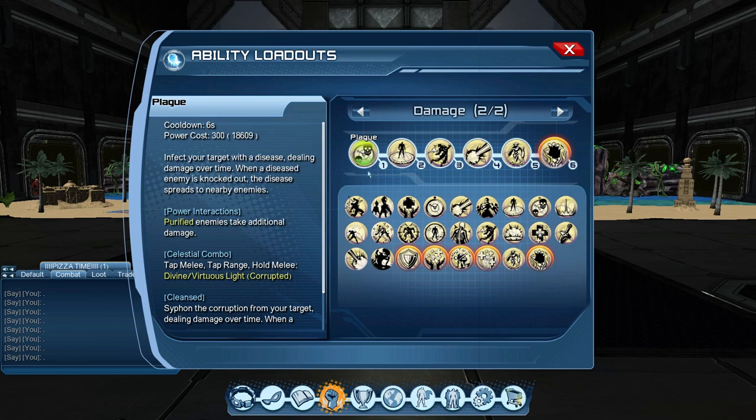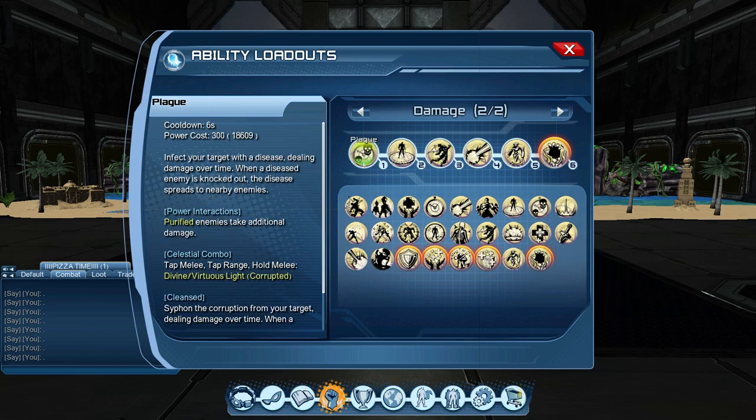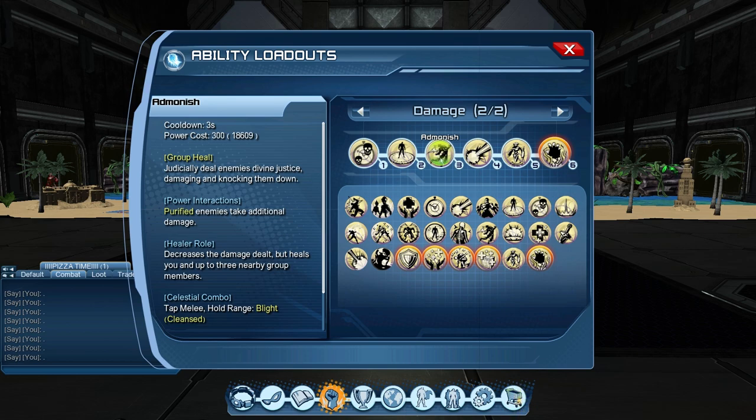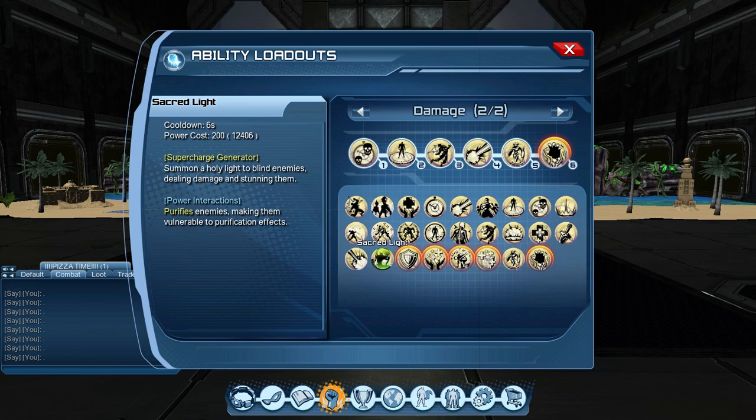My might is a little bit lower at 100,223. The loadout is the same — we start with Plague, go into Divine Light, but this time we only do the combo for Plague, not for Divine Light. So it's single target to AOE: tap melee, tap range, hold melee, then go into Divine Light AOE without the combo. Then go into Admonish — Admonish is your damage over time but the first hit is a burst damage, doing 50k to 80k, really good. It's a mid-range power so you have to place yourself accordingly.